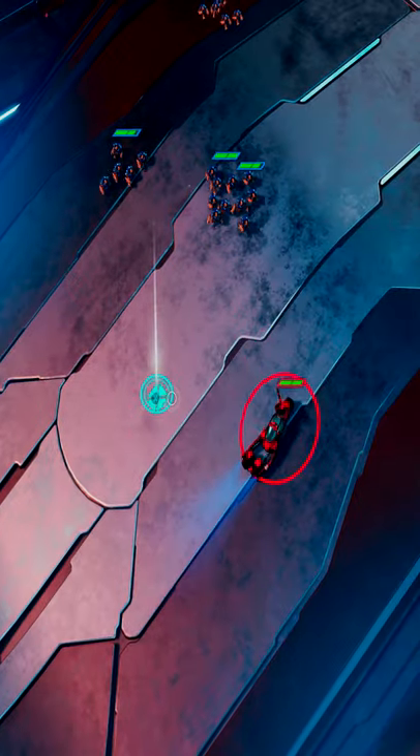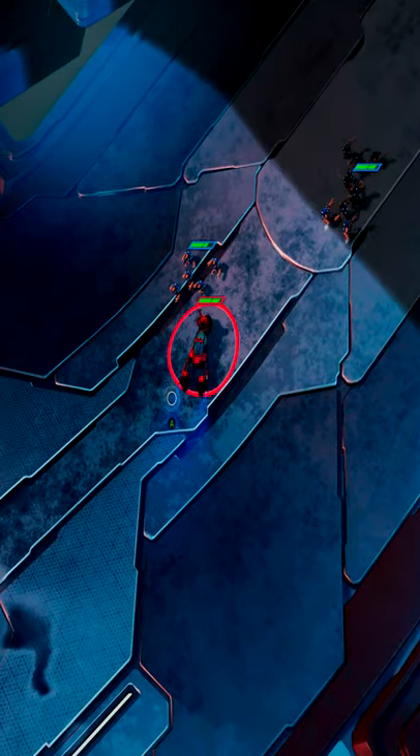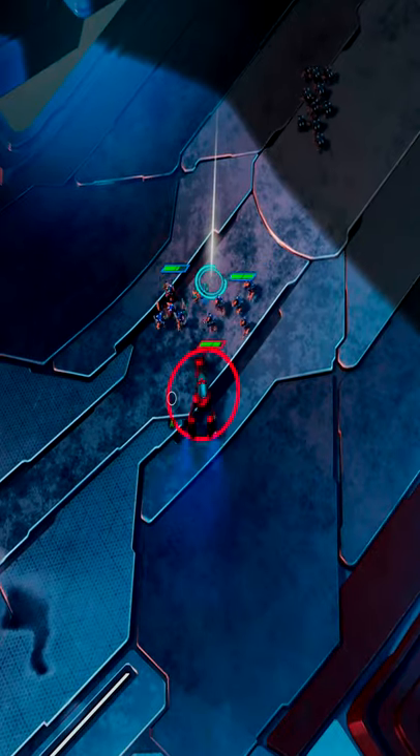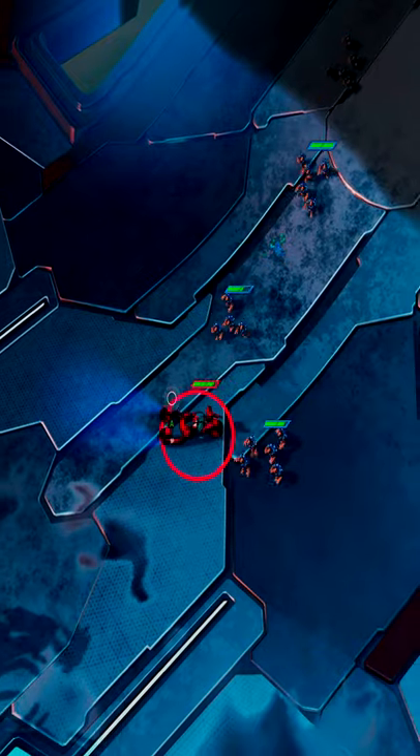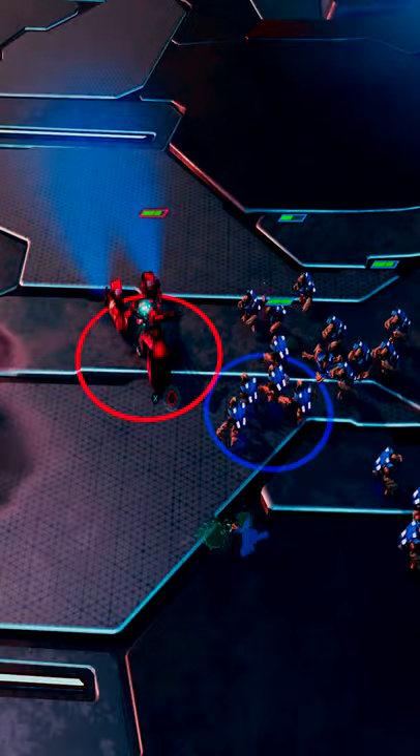Alright guys, real quick YouTube tutorial for you today for Halo Wars 2. This is going to be showing you how to shoot faster with certain units. Today it's going to be the rabbit. As you can see, this is the normal fire rate of the jackrabbit.